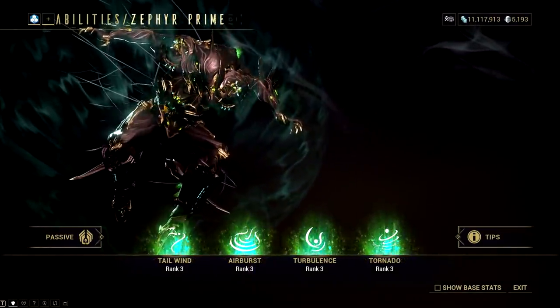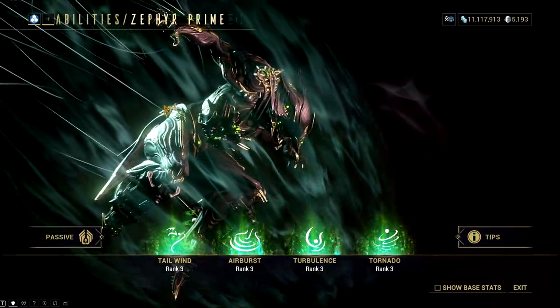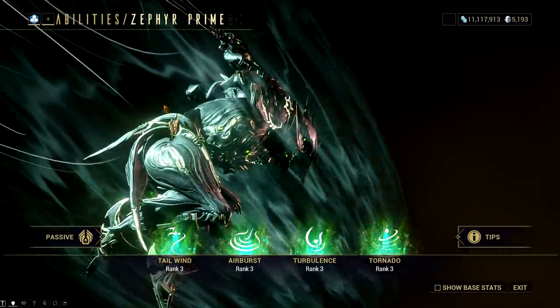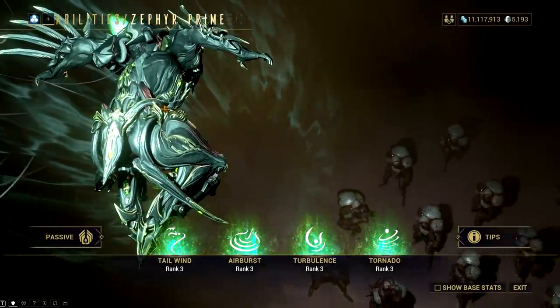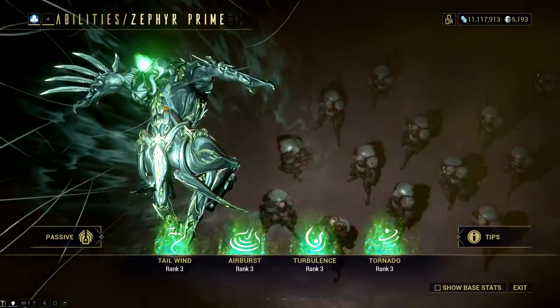The last Warframe is Zephyr. What this frame needs is a rework. But if there's an ability that I think Digital Extremes will be willing to donate to other frames, that would be her Airburst ability. You should be thankful that you will be able to throw some winds with your other frames. I don't see Tailwind being subsumed as this ability is unique to Zephyr, but honestly it's better than Airburst.